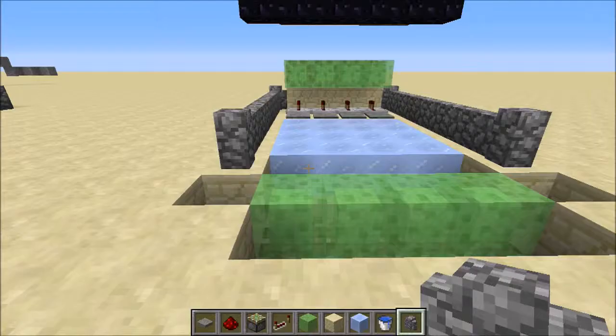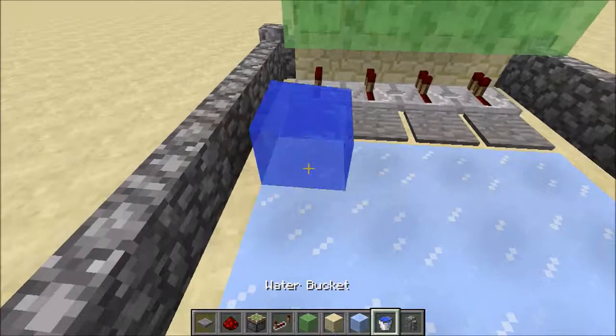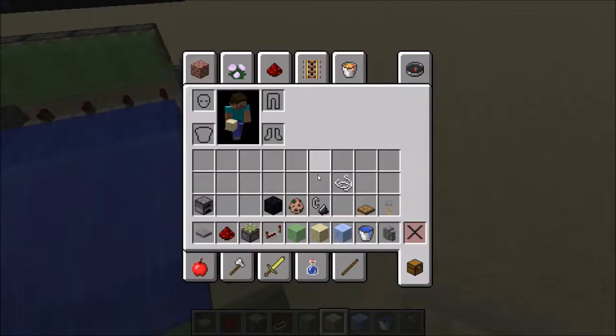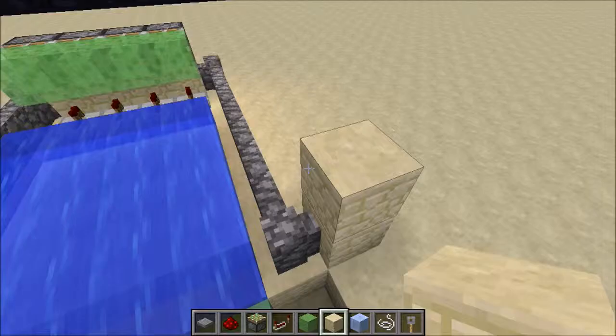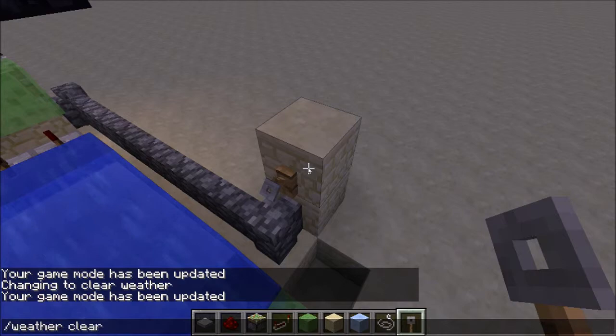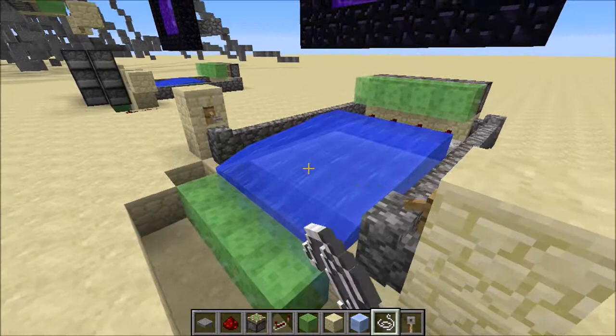Now you want to get water and fill up this little canal. At the end of the fence you want to place 2 blocks up on both sides. Get a tripwire hook and string, and place it on both ends. Make sure it is symmetrical on both sides — do the same thing on each end. There we go, they are both hooked up.